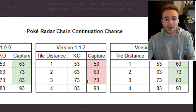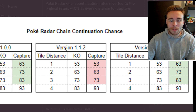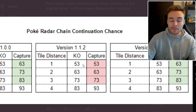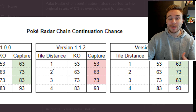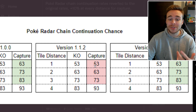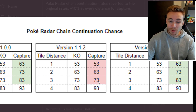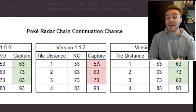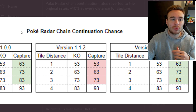Here's the chart showing what it was in version 1.1.2. The tile distance — whether you KO'd or captured the Pokemon — was a 53% chance of keeping the chain alive at tile distance one, 63% at tile distance two, 73% at tile distance three, and 83% if you KO'd at tile distance four or 93% if you caught it. What was supposed to happen is that catching was supposed to give you an extra 10% chance at every distance, but they messed that up. In version 1.1.3, it has been restored to what it formerly was.